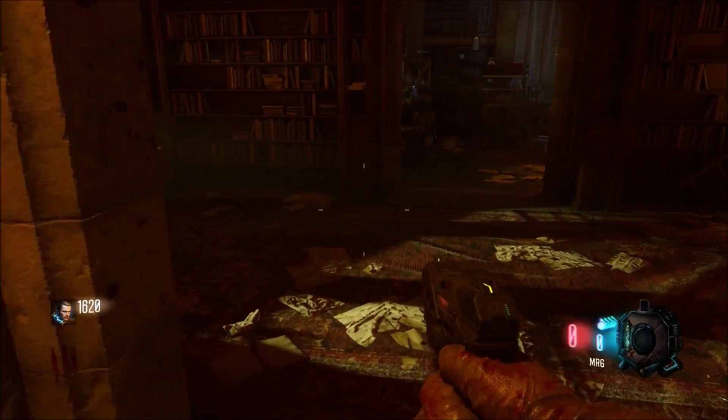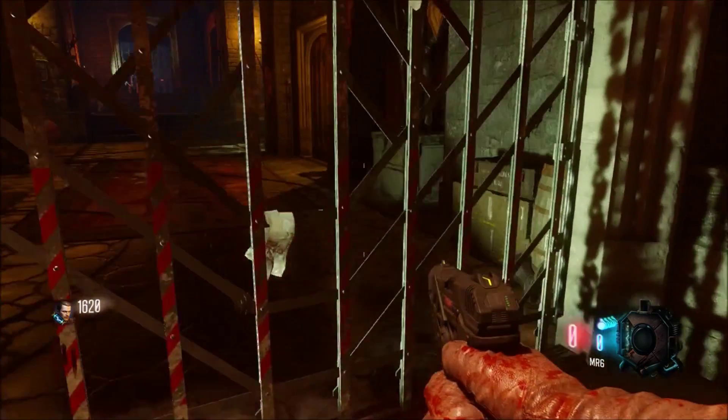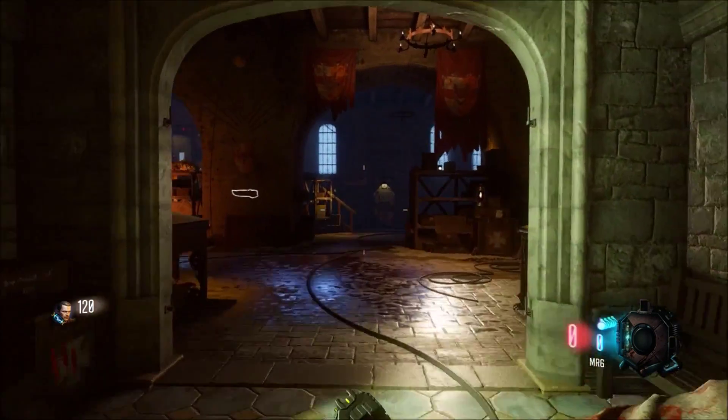Next you're gonna want to go inside the building through the door you just opened and run up these stairs. There's another one of those arrows right up the stairs. Open that door, then run straight ahead and take a left right where that last arrow is.